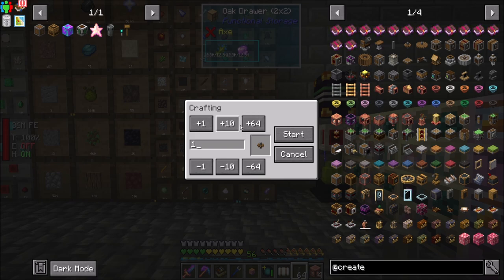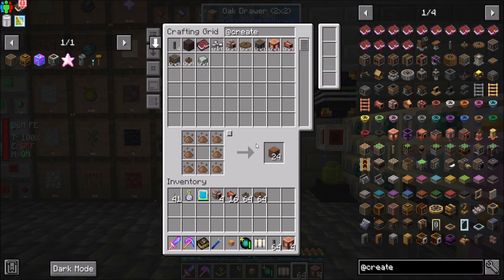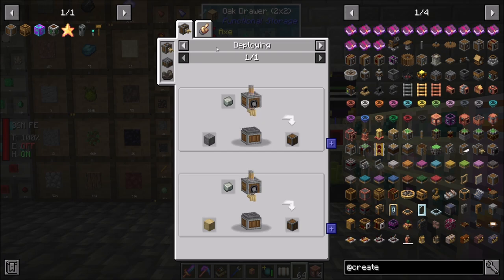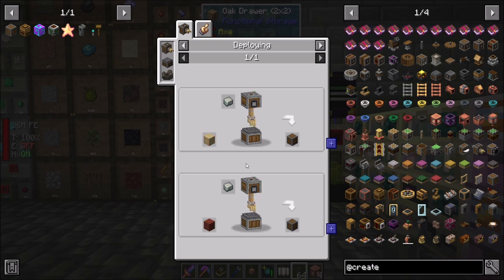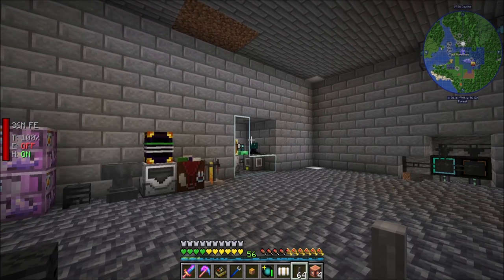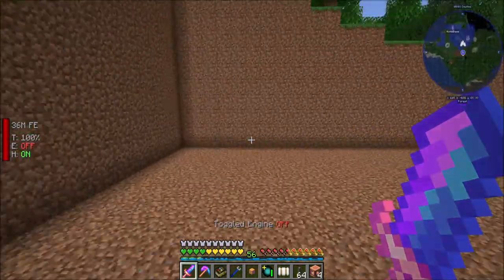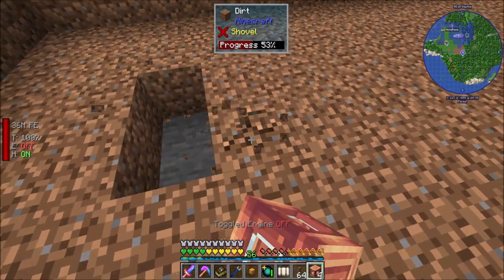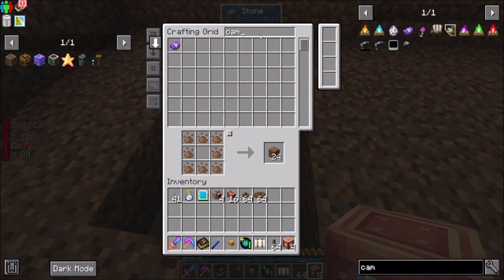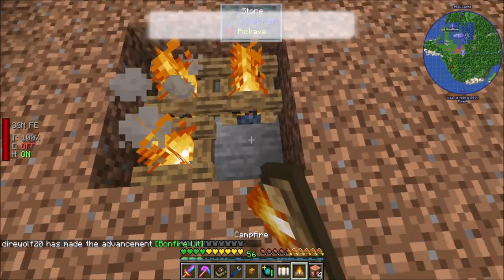Let's snag these components, make a stack of each. We're going to need to automate andesite casing — that'll need a deployer with an andesite alloy on some kind of log, stripped logs will do. I'll automate that after we get Create up and running, because if Create needs it, I want to automate it with Create as best I can. A few things I'm already set on — like plates, I already have two mods making plates, so I'm probably not going to do that with Create. And then campfires — we're going to want those.